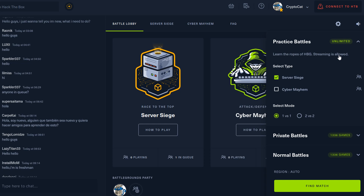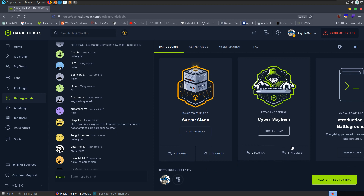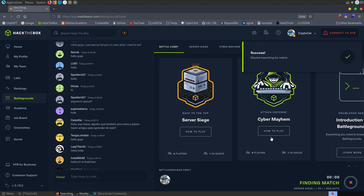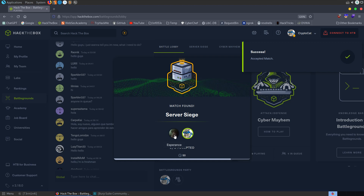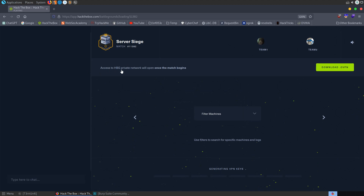With that intro out of the way, let's try and find a game. There aren't many people in the queue right now. I'm going into play Battlegrounds, practice battles, server siege 1v1, and clicking find match — hopefully my friend will join the queue. Awesome, we found the game. I'll click accept and now we wait for it to create the game. Access to the HBG private network will open once the match begins.